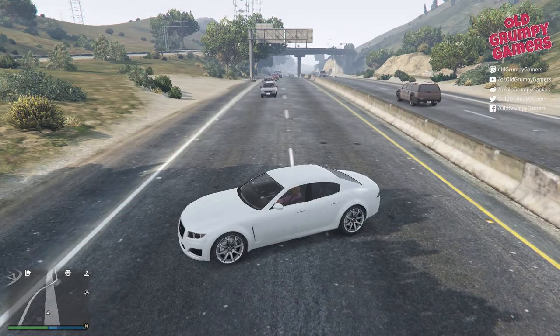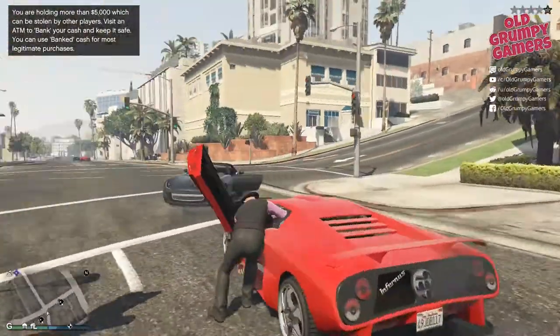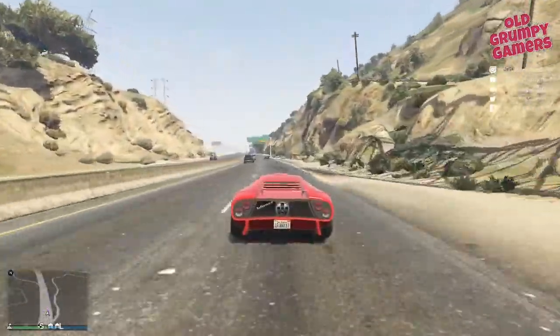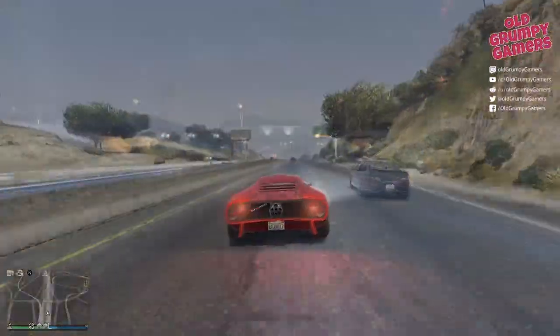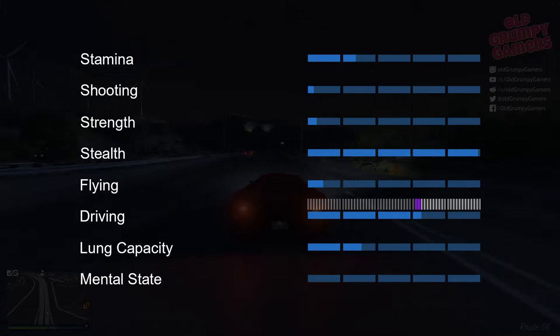The first most obvious one was high speed highway driving. To start with we acquired a moderately quick performance car, something with long legs. We then hit the northern highways of Los Santos for about 20 minutes. At the end of the run we ended up with a touch over two additional markers of driving skill.